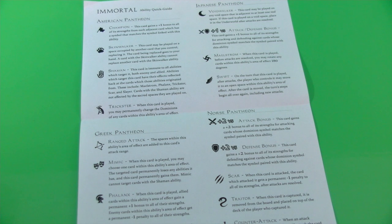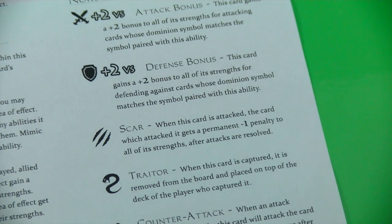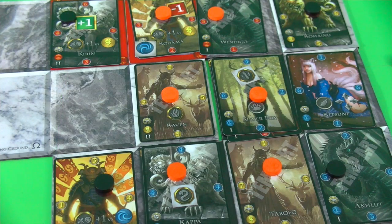I've only shown a small portion of all the special abilities in the base game. For example, the Greek come with a ranged attack or a phalanx special ability. Any unit with a Slayer ability can remove any enemy card it defeats, opening up new spaces on the battlefield to place an additional card — a very strategic element. I hope you enjoyed this walkthrough and that it motivated you to check out the Kickstarter campaign. Find the link in the description. Hope to see you soon and bye bye!